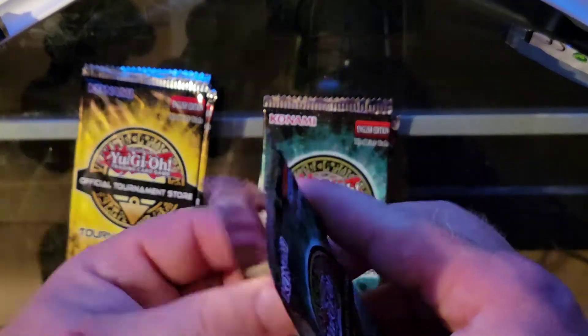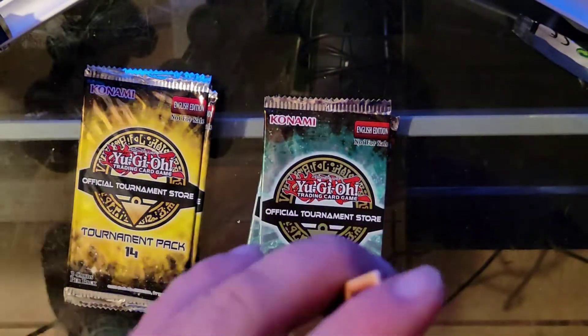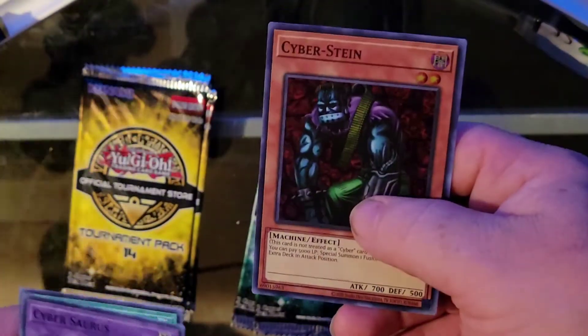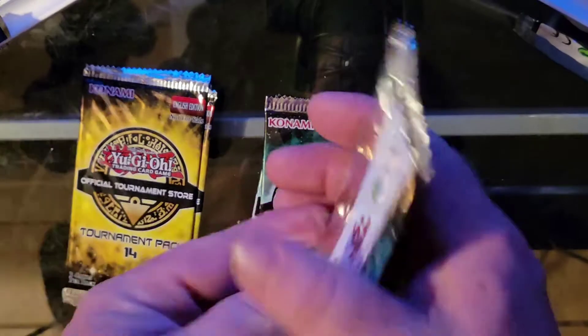So far not looking too good. I mean they're okay but nothing really amazing. Next one has Cybersource - one of my favorite classic cards - Miracle Day, and oh, Cyberstein! That is a nice card. Cyberstein is always nice to have.